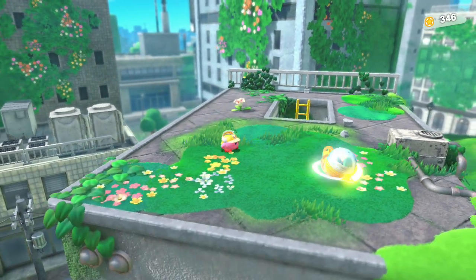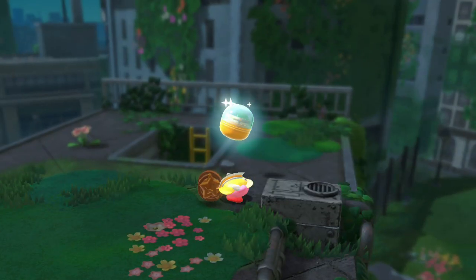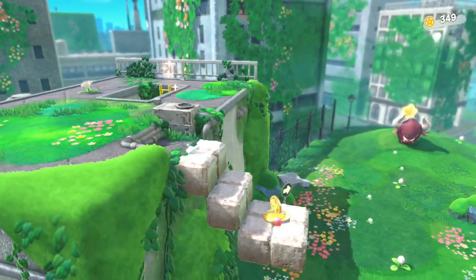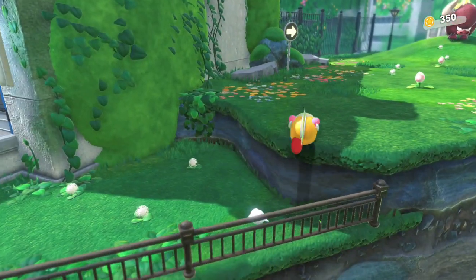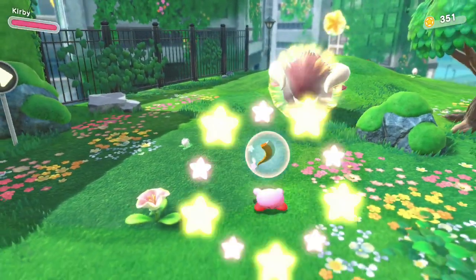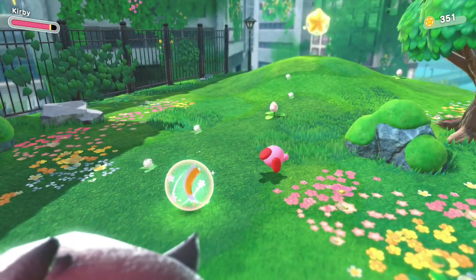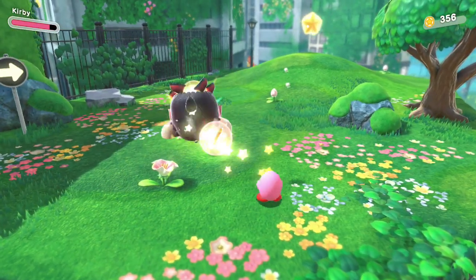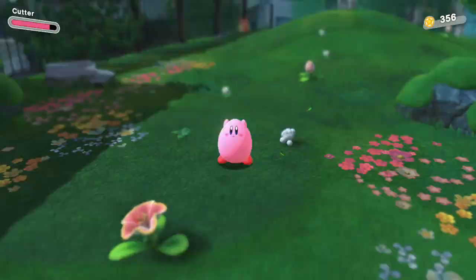Over here we have a capsule. I know what these are from the demo — they basically give you stuff at the end of the level. I'll talk about that later because I'm not exactly sure how to explain it without showing you guys. Oh, we have a big enemy that I was going to try to inhale. I'm still going to try it. You can just split the entire piece and give it my copy.